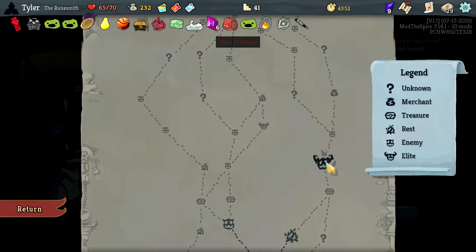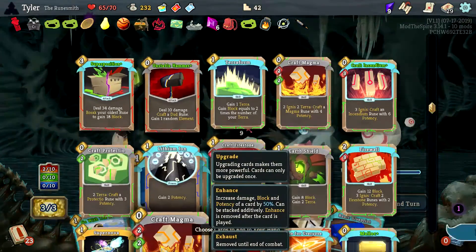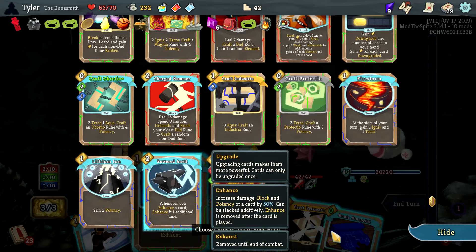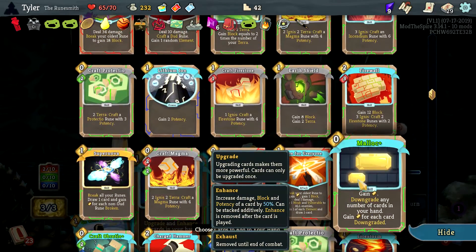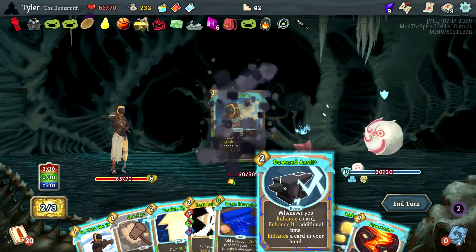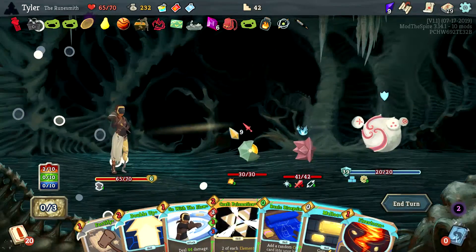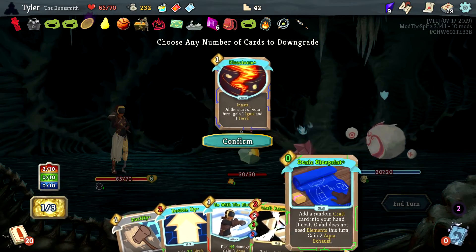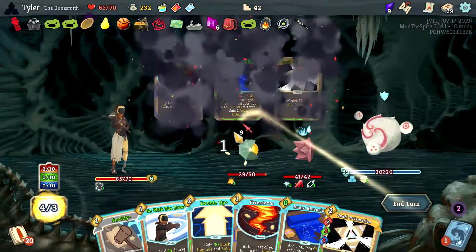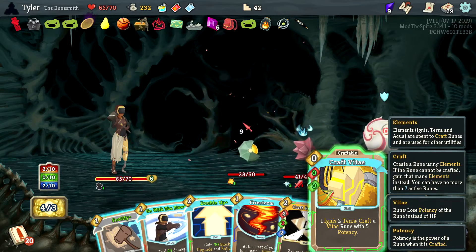There's a zero percent chance I fight Mega Nightmare ever again. What do I want in my deck at the start of this turn? Probably Powered Anvil and then just give me my mallet card. Enhance everything, then whenever you enhance a card do stuff. Enhance this, then a Malik, and I'll just downgrade those for energy. A random craft in your hand costs zero and does not need elements, and I gain Aqua from it.